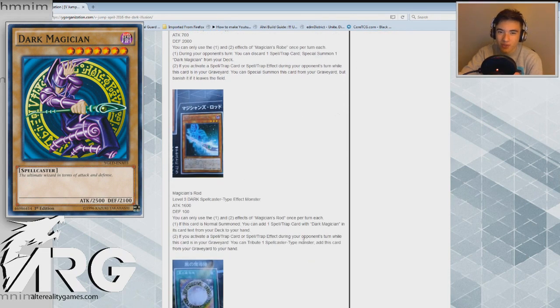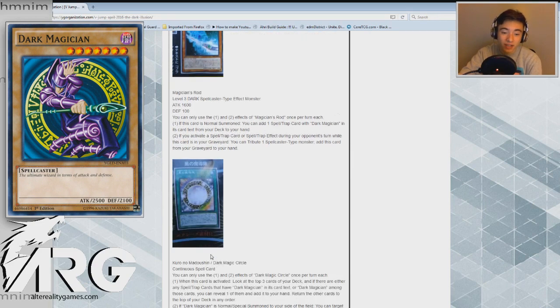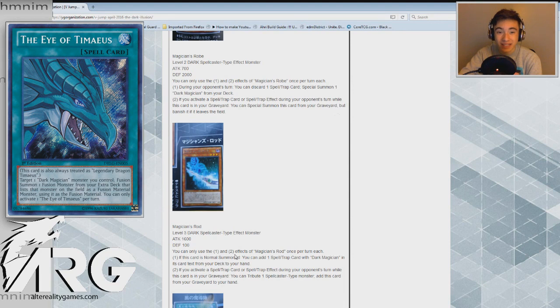Magician's Rod is a level 3 Dark Spellcaster type effect monster, 1600 attack, 100 defense. This is probably a lot better than Robe. You can only use the first and second effects once per turn each. First effect: if this card is normal summoned, you can add one spell or trap card with Dark Magician in its card text from your deck to your hand. Essentially a Reinforcement of the Army for literally any spell in the Dark Magician arsenal — Dark Magic Curtain, Dark Magic Circle, and also Eye of Timaeus.